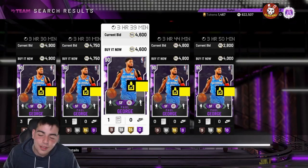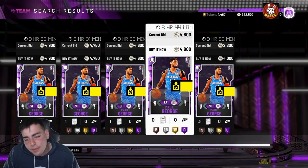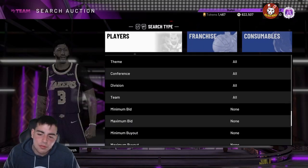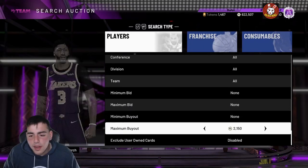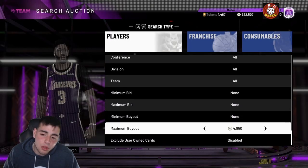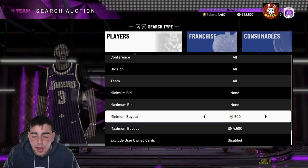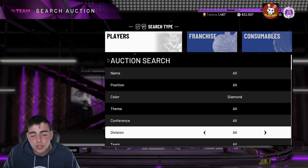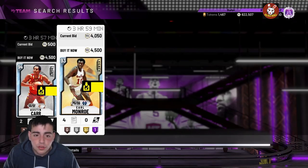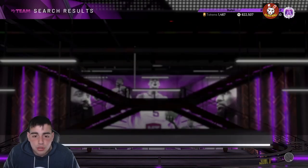Right now we've got the amethyst 1,300 filter and the diamond filter. If you don't know what the diamond filter is, just get your MT ready. The market is a little slow right now because it is later at night, but the market is so much better during a legit market crash. When those new packs drop, the market's gonna crash like crazy and you're gonna thank me for showing you these filters — they are great during a market crash.